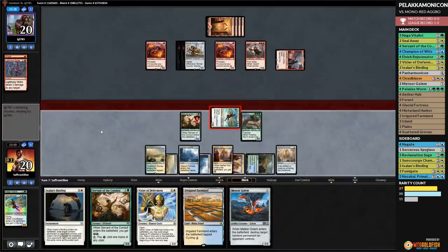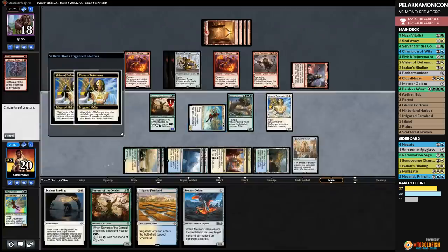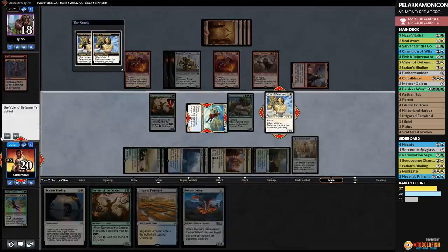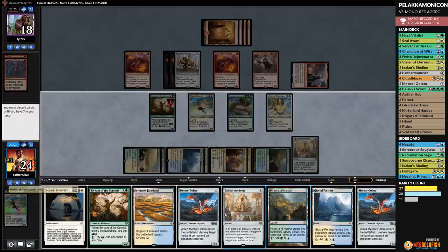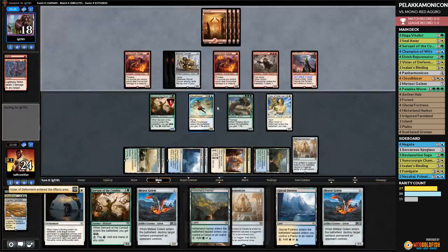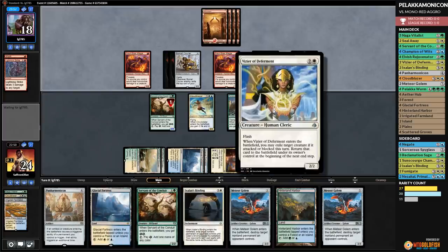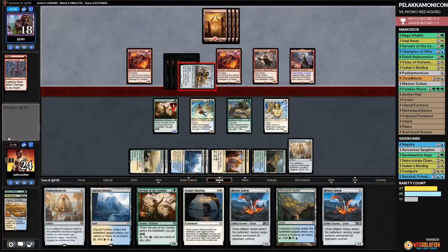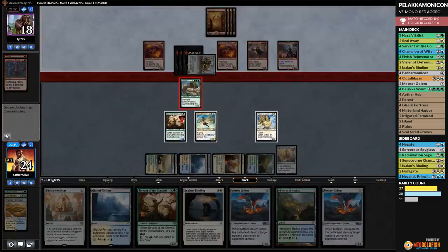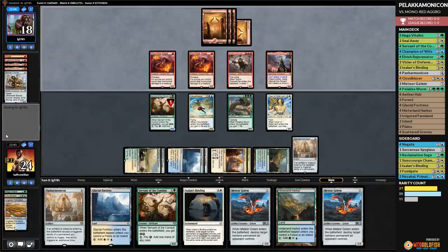Mountain for opponent. Gets in — down to 17. Chain Whirler! We need something we could cast before seven mana — we've drawn all our seven drops. Opponent gets in, down to 12. Servant of the Conduit, Ether Hub — pass. Opponent gets in twice. They have the Shock! This is the big turn — if we draw something we should live long enough to get to Palaka Worm. Plains, go. Vizier is at least a chump blocker. Scrap Heap Scrounger — opponent attacks.